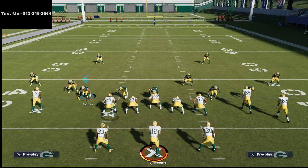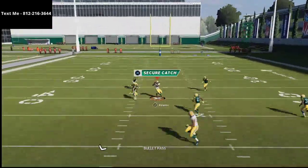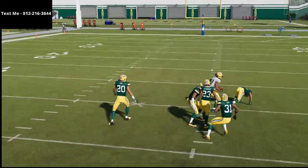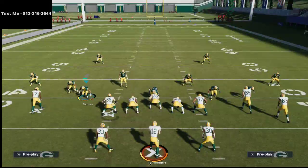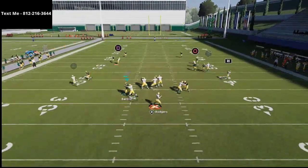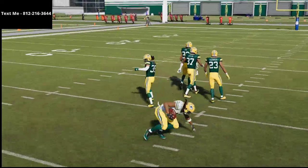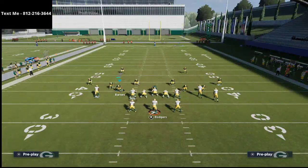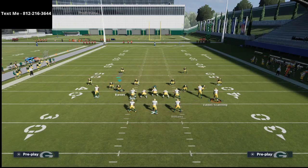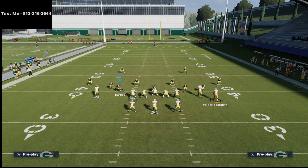As you can see here I am in cover two man. What you'll notice is if they don't adjust anything at the snap of the ball, this corner has outside leverage on Davante Adams. You can quick snap this play — literally no adjustments whatsoever — and if they're not paying attention you're going to be able to quick snap that post drop very effectively against zone coverage. The only adjustment I really make is I take Marquez Valdes-Scantling out of his route. If I think they're in man coverage he's going on a slant; if I think zone, he goes on a fade. I motion him out.